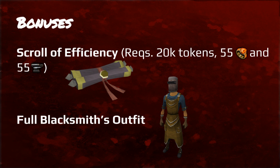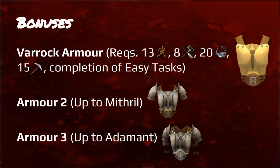On to bonuses: you have the scroll of efficiency, which requires 20k tokens, 55 Dungeoneering, and 55 smithing. What this does is permanently unlock the chance of saving a bar when the item requires at least 3 bars, so in the long run it saves you some money. Then for the full blacksmith's outfit, this gives you a 6% XP boost but is only obtainable through Treasure Hunter. And then you have the Varrock armor, which requires completion of the easy tasks, and gives you a chance of smelting 2 bars at once when smelting ores up to steel.